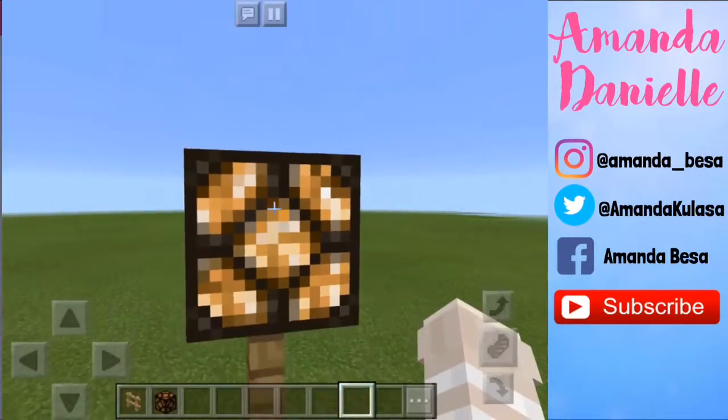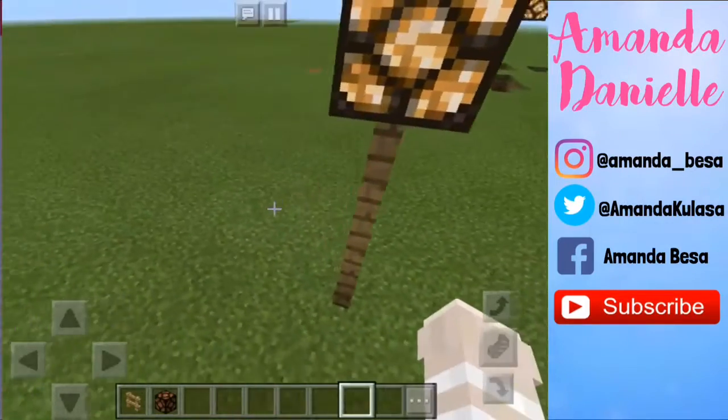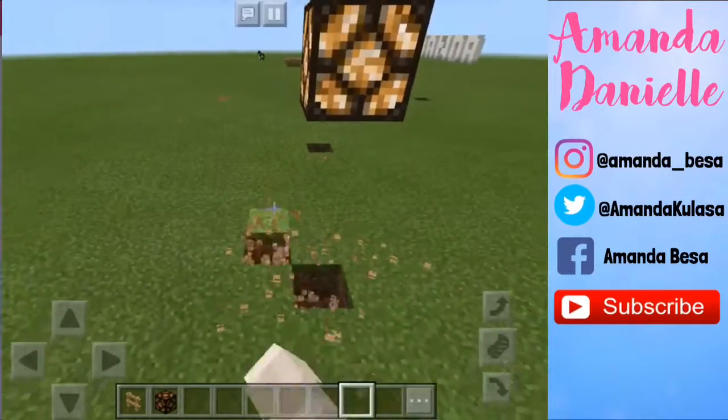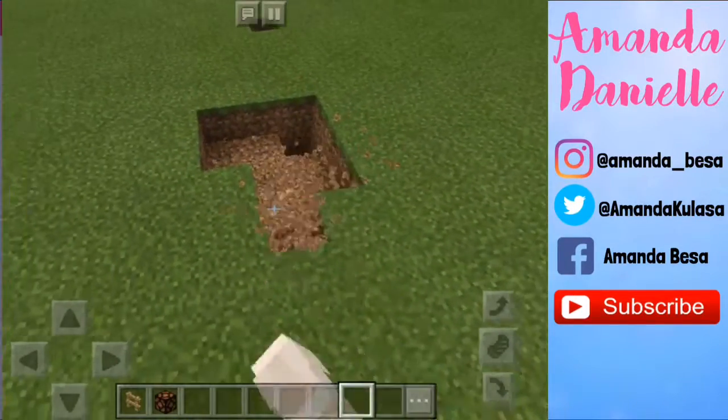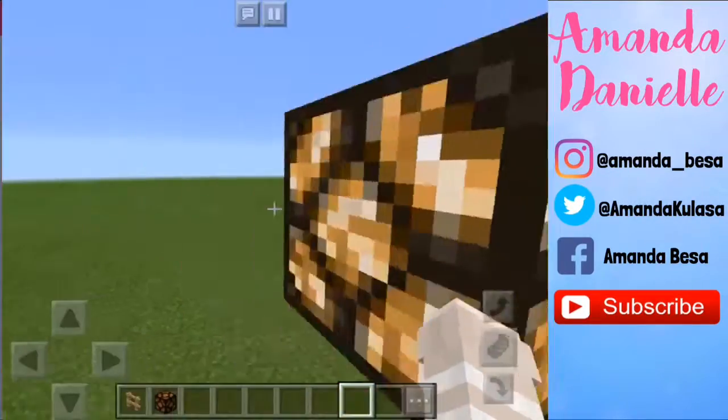Now as you can see, this redstone lamp is unusually lit without any redstone nearby. Even if I break these blocks over here and break the blocks underneath it, there's pretty much no redstone, and the redstone isn't even connected to this block.